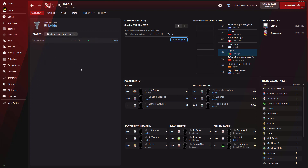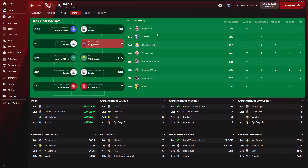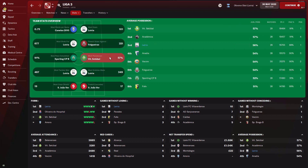We met Vitoria Setubal in the championship playoff final and won two goals to one. The team stats with Leiria were satisfying — we scored over 100 goals in the league. We did allow a lot of shots, which is down to the tactic being so open. Average possession was 56%, though Vitoria Setubal and Academia did have better possession than us.